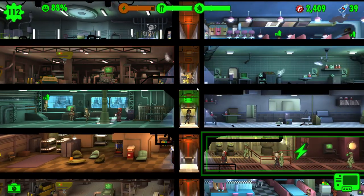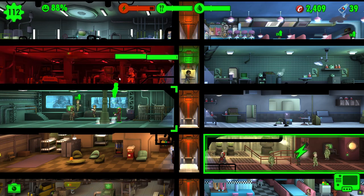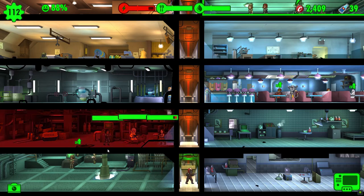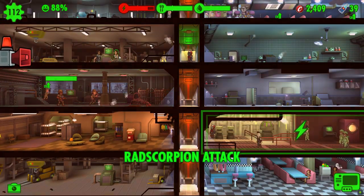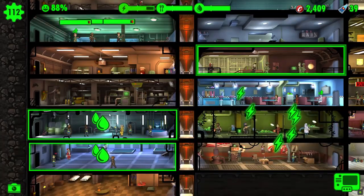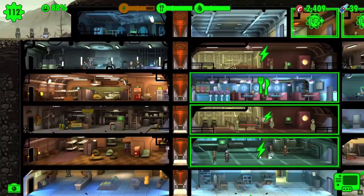I'm not sure if they're going to get there in time, but we will see. We managed to drag three in - I think they're engaging. Yes, they are. Let's throw some additional dwellers in there. Rad scorpions are awful, I mean awful. That is a second rad scorpion attack - we now have two concurrent rad scorpion attacks running in the vault at the same time.